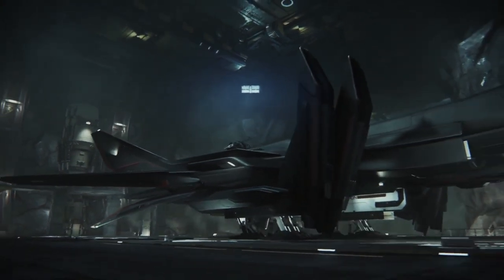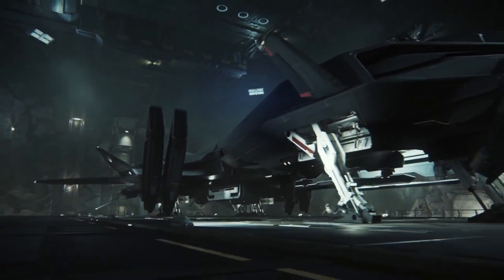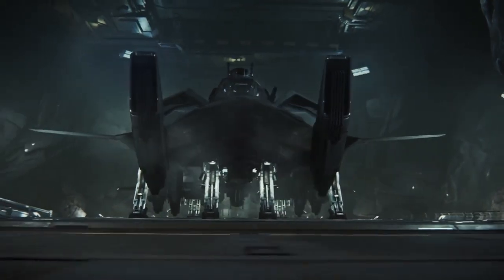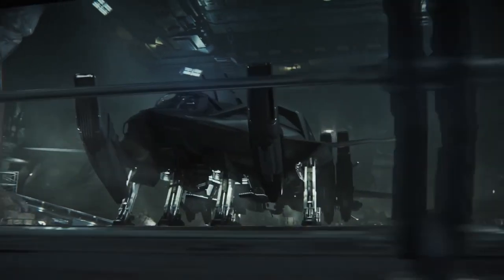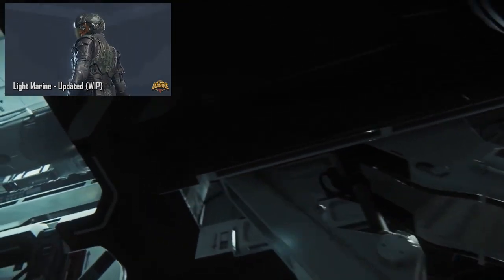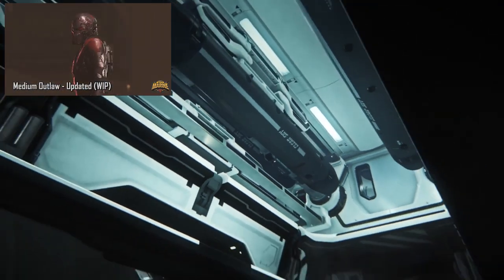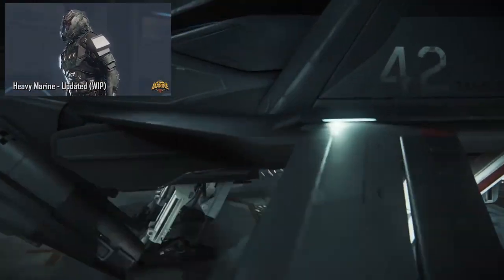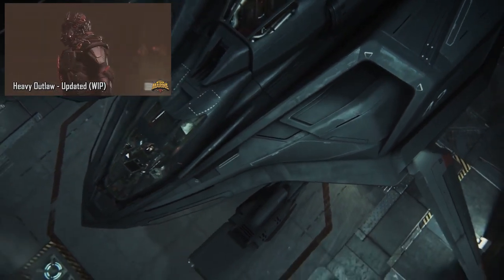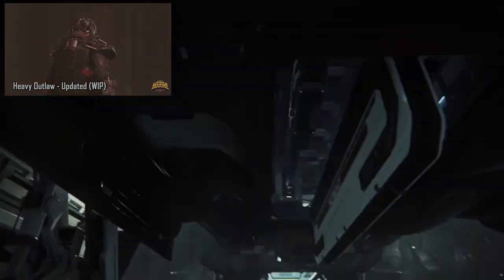Starting with the first one: will there be customisable helmets or armour in the PU, possibly alien-looking or mech-looking? They say the last three months they have been making sure characters are really customisable. There will be multiple helmets, multiple armours, loads to choose from and to customise with, but they're not sure about the limitations on alien races. He did promise to make a Vanduul costume, which would be pretty cool — one of you could come dressed as a Vanduul to a fancy dress party on the 890 Jump.